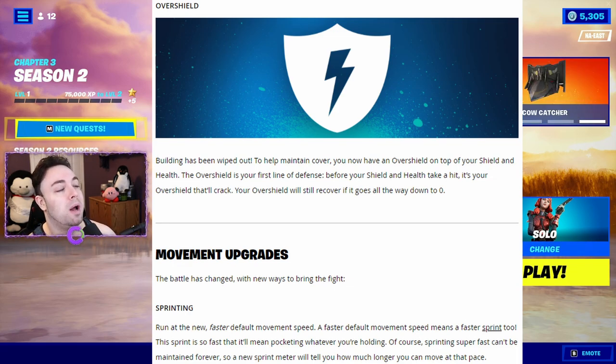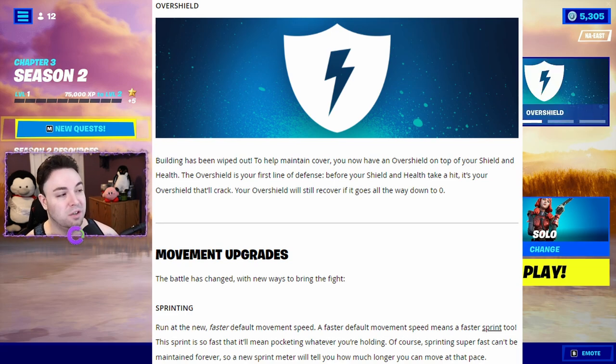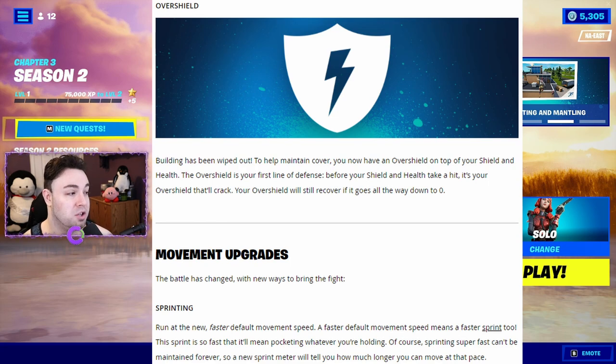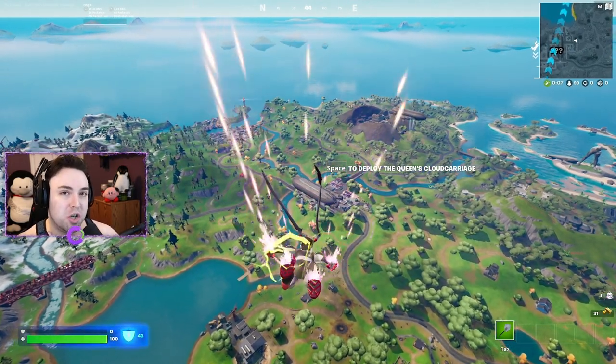Building has been wiped out, so to help maintain cover you now have an over shield on top of your shield and health. The over shield is your first line of defense — before your shield and health take a hit, it's your over shield that will crack. Your over shield will still recover if it goes all the way down to zero.